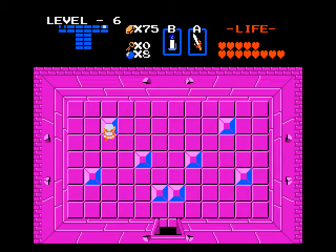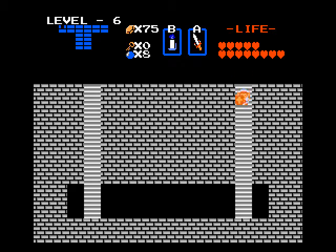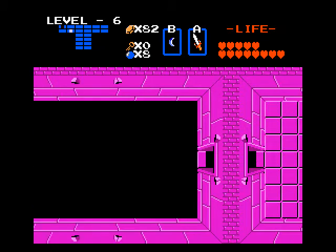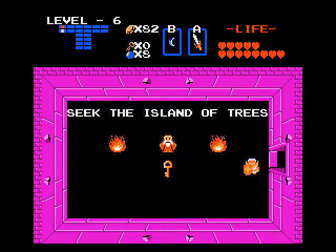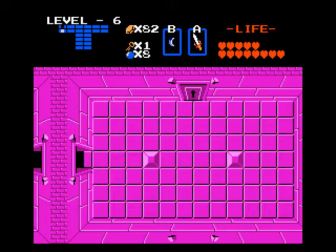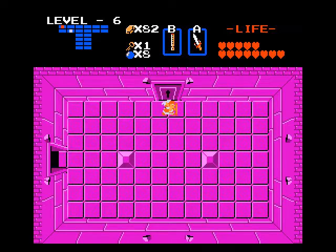Now we push these blocks — trying each one. Just killing time. Now we've got blue dark nuts. Only four — we've got plenty of room to maneuver against these guys. Two magic sword hits are gonna own them. In here we get the hint: 'Seek the island of trees' — that's how to find Level 7. Now we got the key to get to the boss room. Level 6 wasn't too bad — kind of on the easy side.